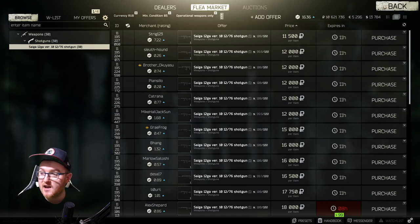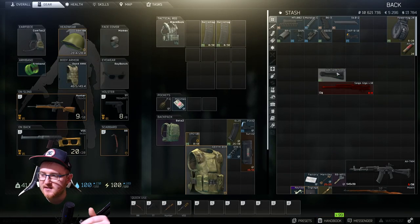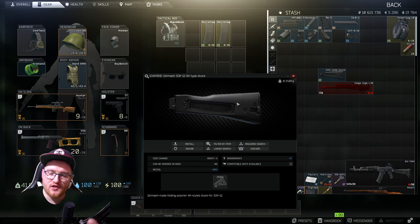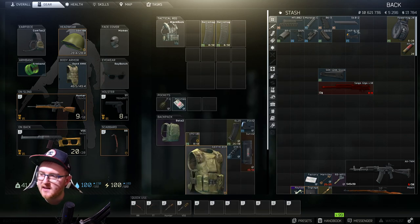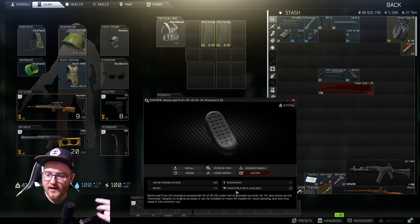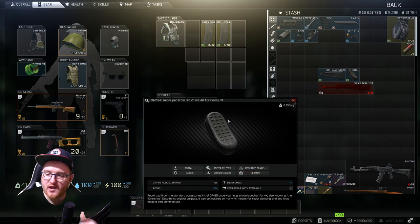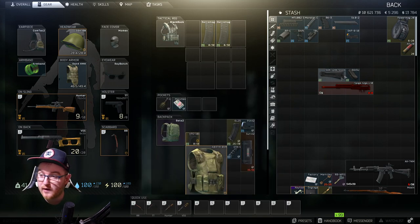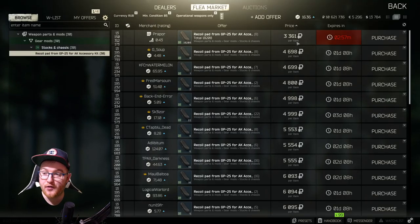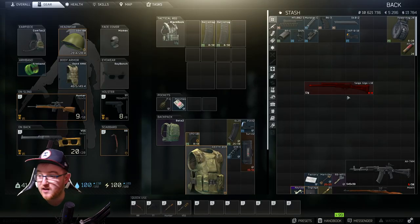Starting with things you can get within the 12k price tag — the stock is one of those. This does minus 40 recoil and plus five ergonomics. You can get other stocks with slightly less recoil and more ergonomics, but I think this is the best option because you can add a recoil pad to the back of it, which gives another minus five recoil and plus one ergonomics. So overall it's doing 10 ergonomics and 45 recoil reduction. The pad itself is very cheap at 3.3k rubles.